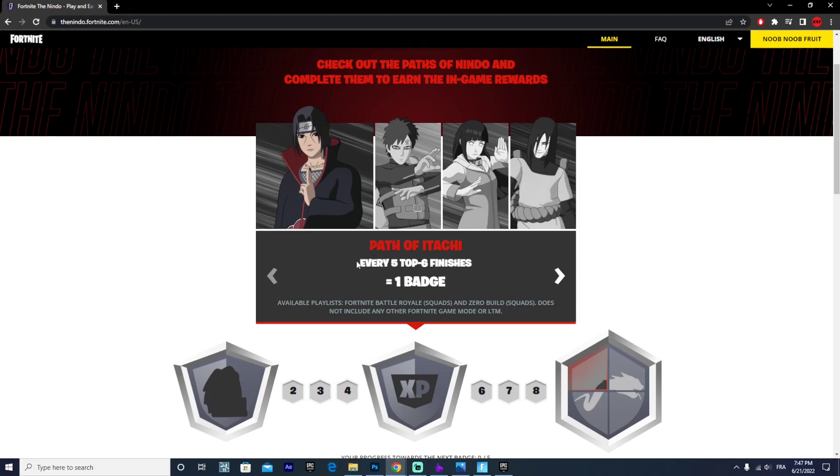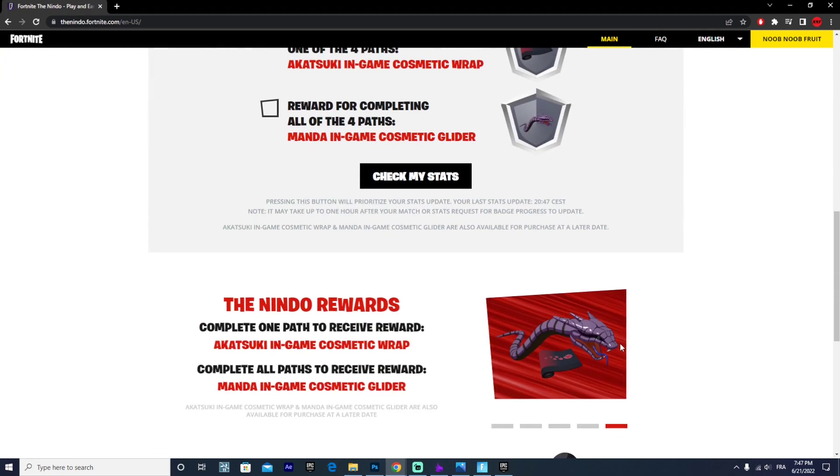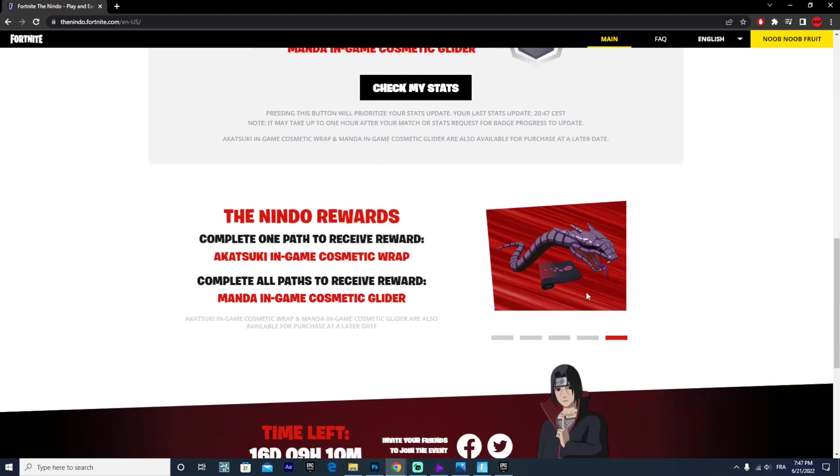So basically for the Path of Itachi, every five times you get top six finishes you will get one badge. You need a total of one badge to get the Emorycon, five badges to get the XP, and when you get nine badges you will get part of the Manda glider, which is this glider right here.